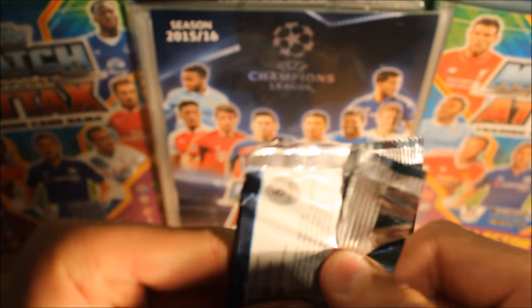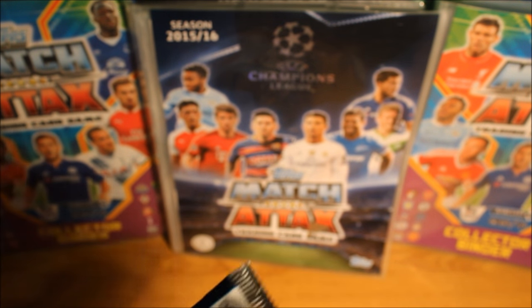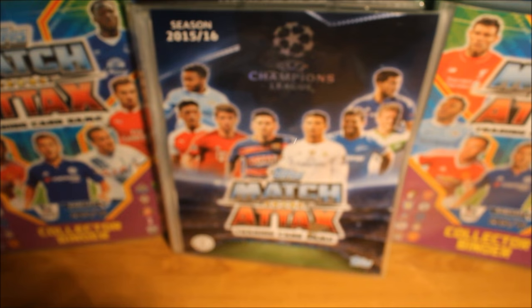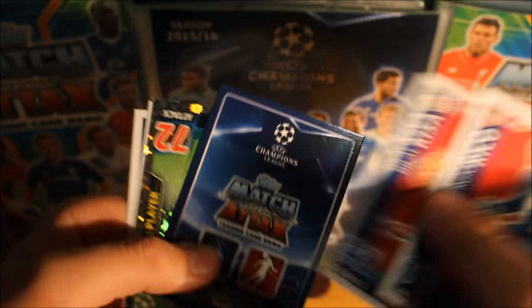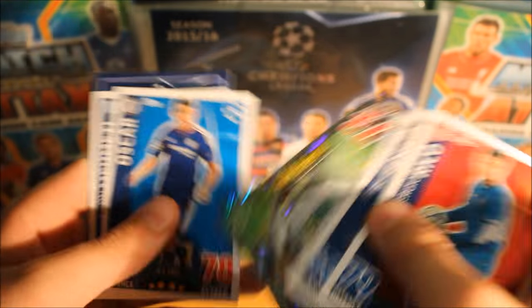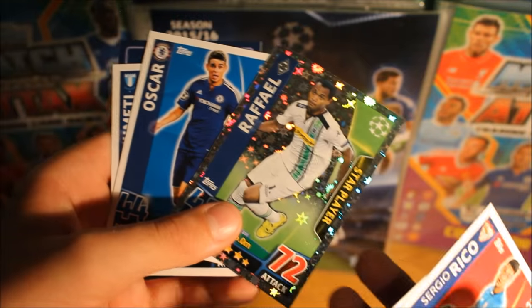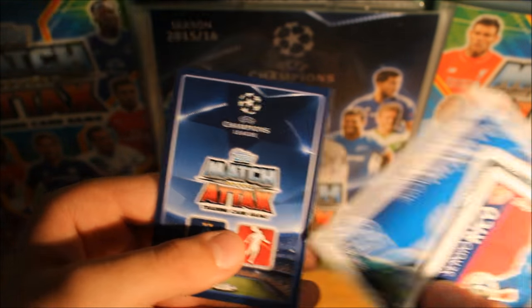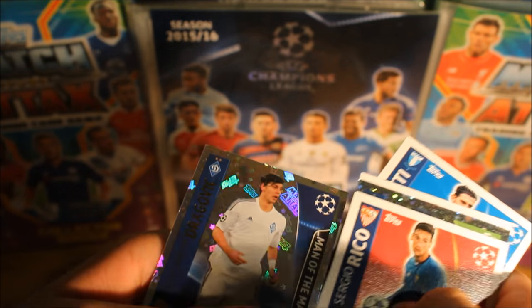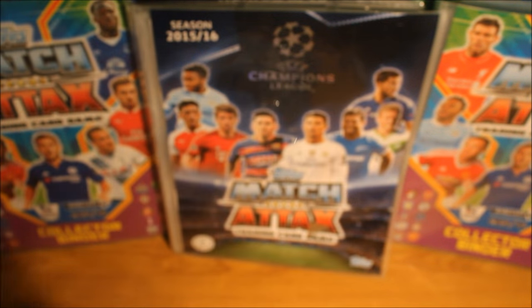And then we're here with our very last packet. I was hoping there was someone good, but it doesn't look like it from here. We do get Rico, Kissa, we do get a Man of the Match card which is good — I'll save it to the end. We do get Raphael star player, Oscar, Mehdi — I'm not too sure on that one — and then we do get Dragovic Man of the Match with an 81 on defence. That's not too bad.